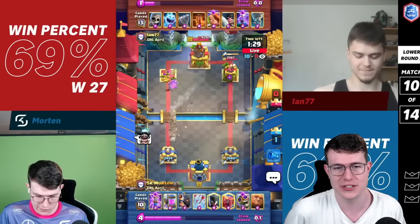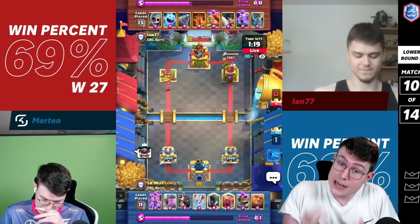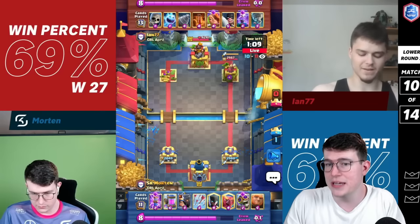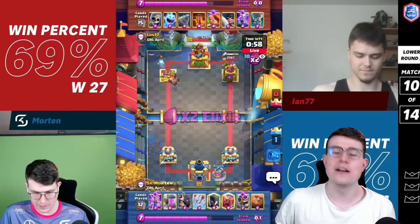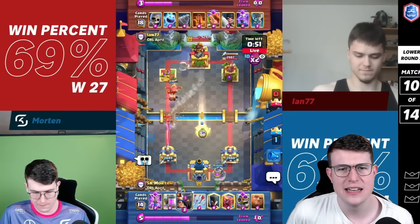Ian goes for this push, I let it go and clean it up easily. I'm going to place the pump now just to make sure. There are two options for him: ignore the pump and go for a poison offense, meaning I gain an elixir advantage and it's easier to defend; or he forces the poison, which is a plus-one elixir trade for me and saves poison from hitting our weaker tower. He decides not to poison, so we're going to have a ton of elixir to defend.